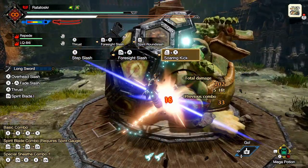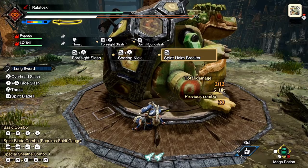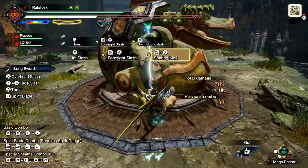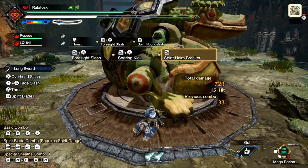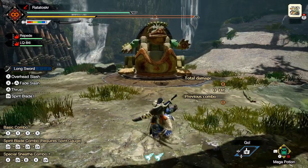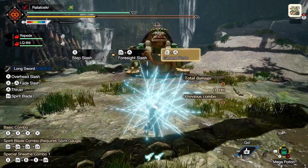Number thirteen. You can interrupt your Foresight Slash before it does the counterattack by using a Helm Breaker. This is particularly useful for Roars. Number fourteen. You can also interrupt it with a Special Sheath. Number fifteen. You can also interrupt it with a Serene Pose.